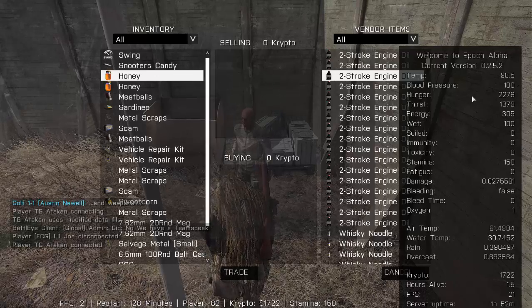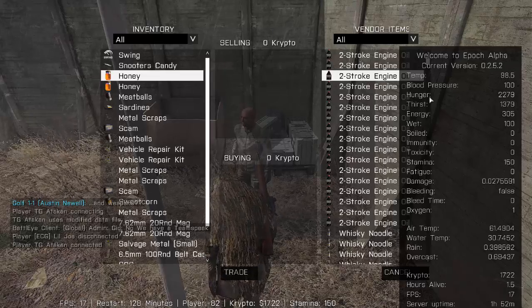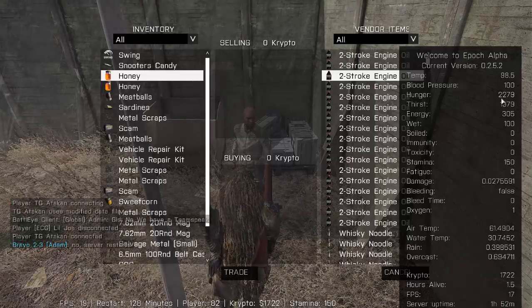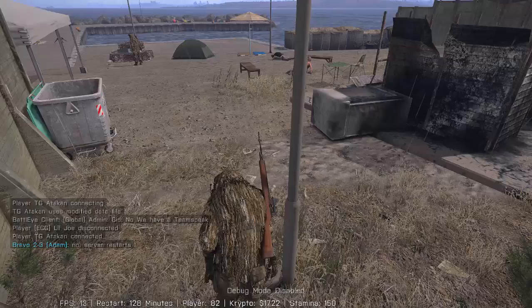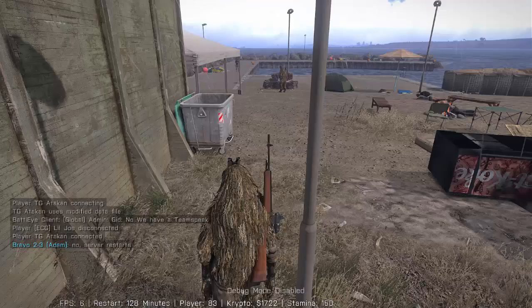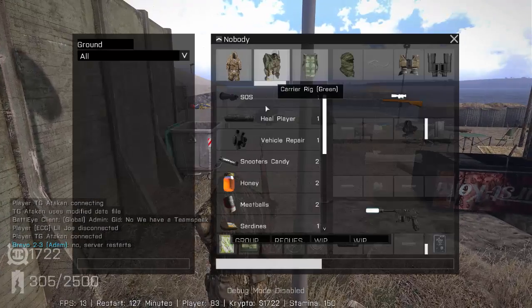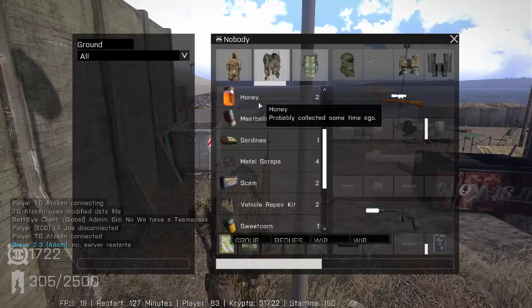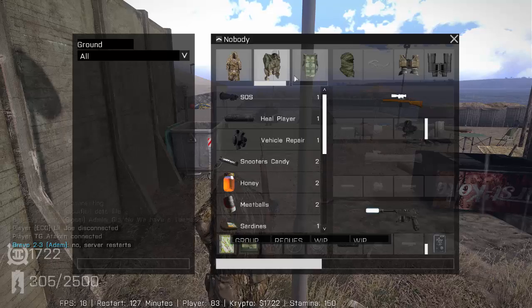Your thirst and hunger: if your hunger falls to zero, it will not allow you to run anymore — same with your thirst. To raise those, you must eat and drink. Honey counts as food, and obviously a soda would count as drink.